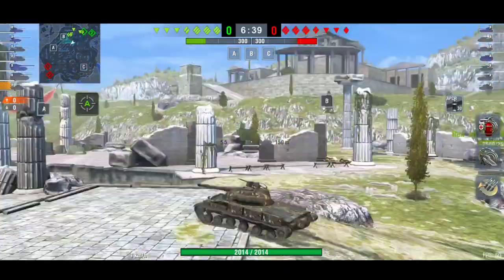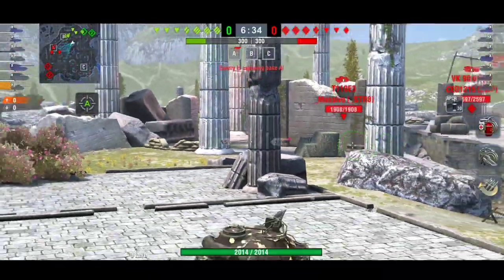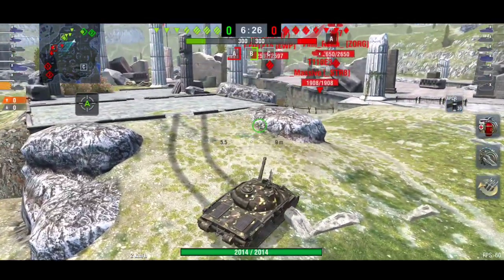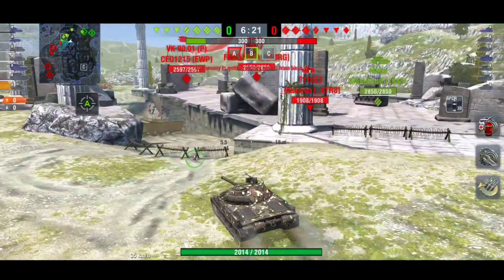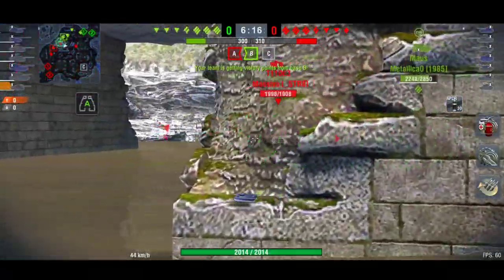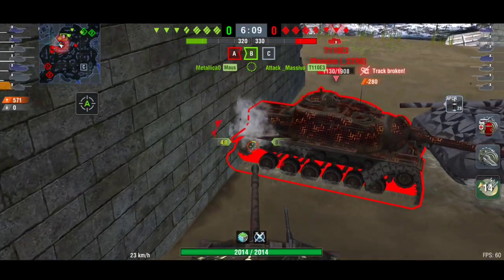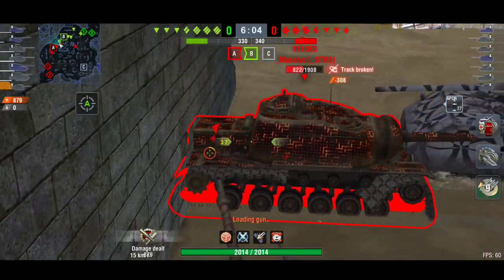They are on Hellas. There's only one medium on his team which is him, and there is one light tank and a medium on the enemy team. They are going to go on the left side, which he needs to be very careful of especially if they manage to flank around. I understand why he didn't go left — he doesn't want to be on his own. The enemy has captured base A, his team are about to capture base B, and now he's going to catch the E3 off guard.